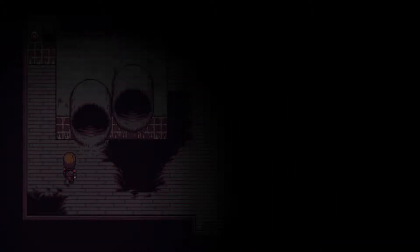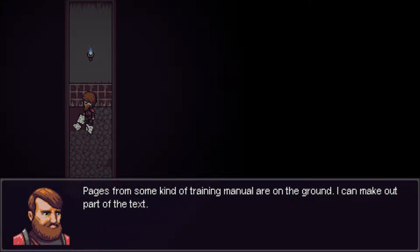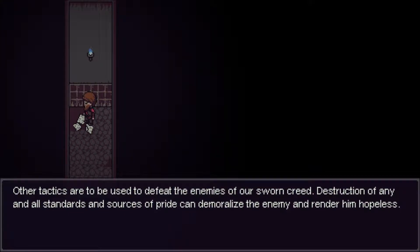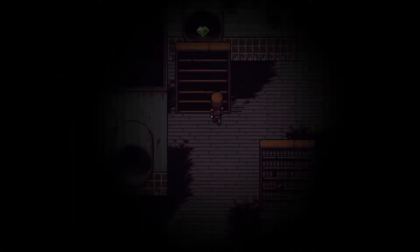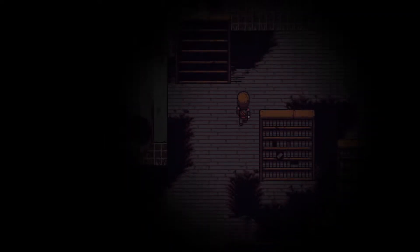This also needs three turns of the crank. Pages from some kind of training manual are on the ground. I can make out part of the text: 'Other tactics are to be used to defeat the enemies of our sworn creed. Destruction of any and all standards and sources of pride can demoralize the enemy and render him hopeless. When hopelessness takes control of the minds of our enemies, victory is certain, regardless of all other factors.' That makes sense. And there's a button up there — we need to push that in order for this bookcase to go away, I think, because that's all that there is in this room.